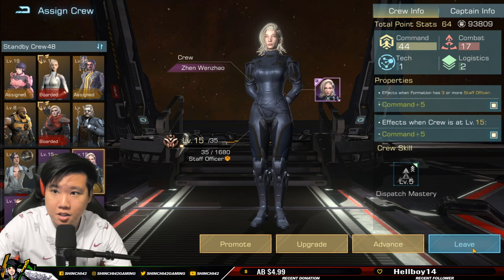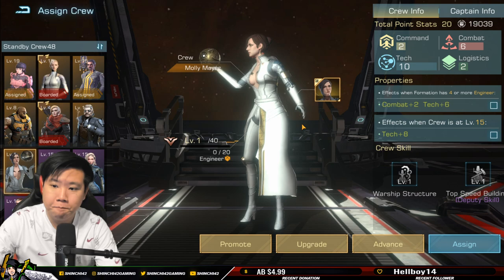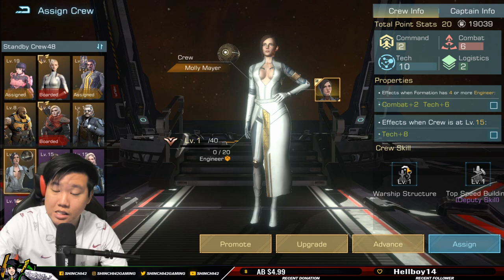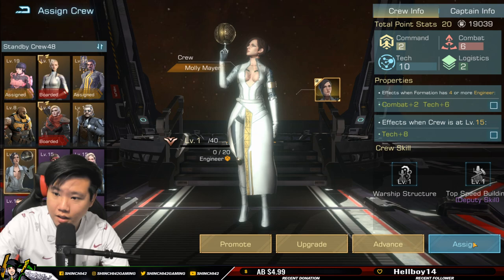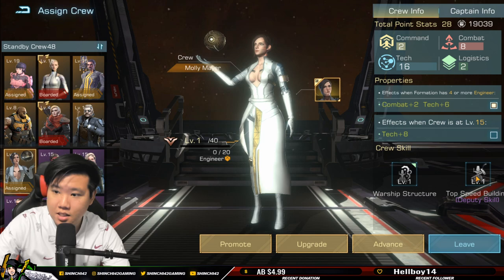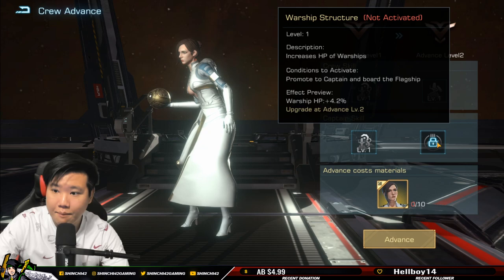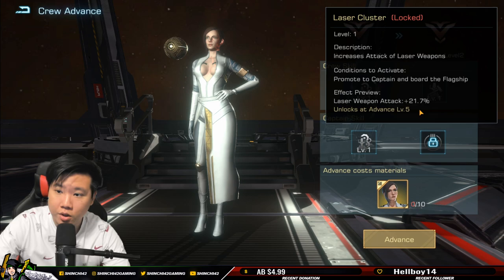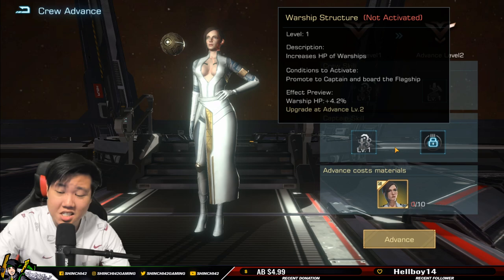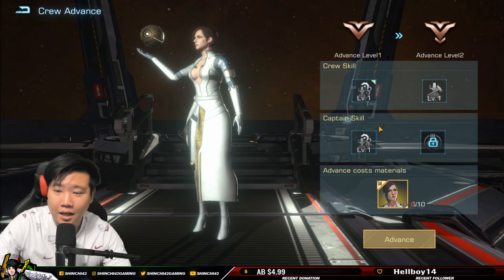She is an engineer. I'll move out my advisor for now and put Molly in. Assigning her — she has warship structure, warship HP plus 1.9 percent, and warship build speed 1.7 percent. The captain skill would be laser weapon attack at 21.7 percent. Not bad at level 10.